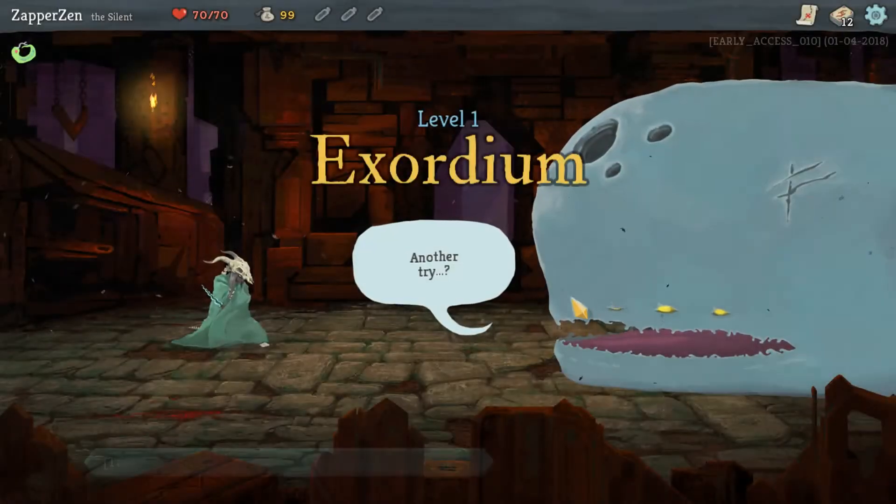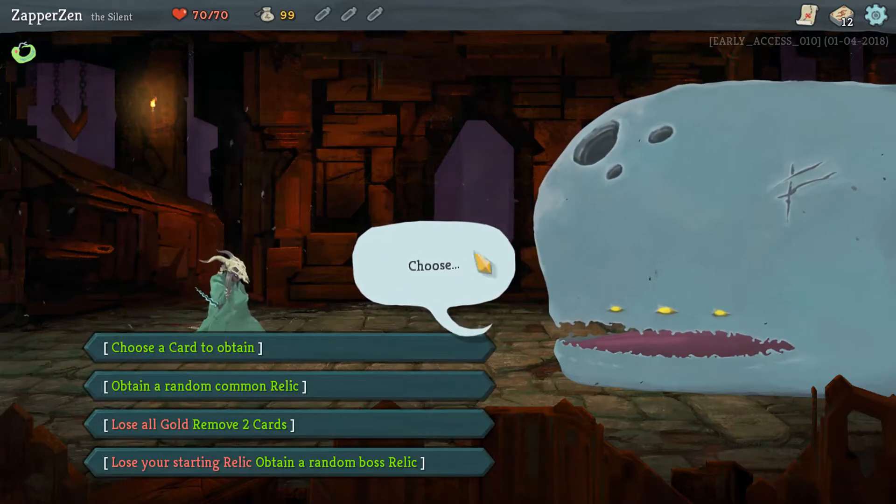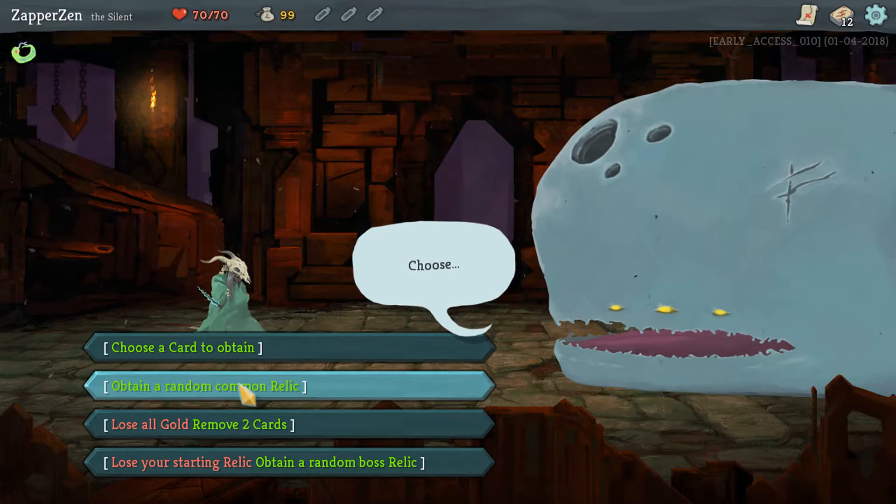Try and seek out some on-camera victories. Try and seek out some more victories here. So let's take a look at what we got. A random common relic.